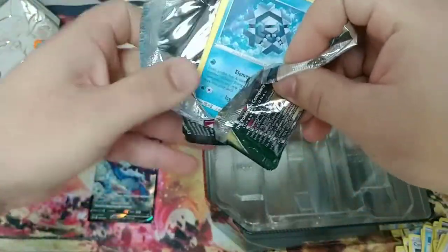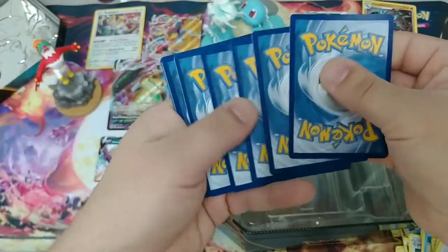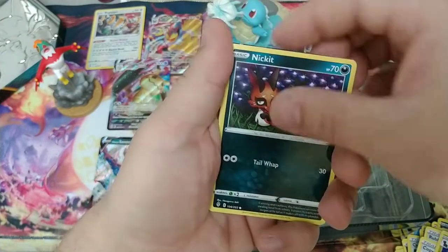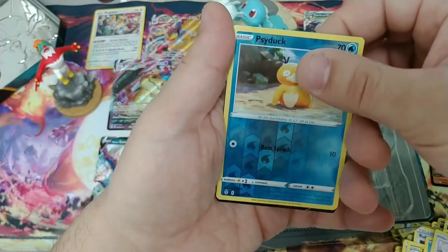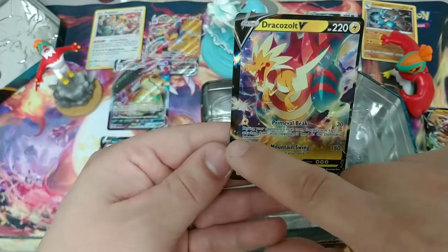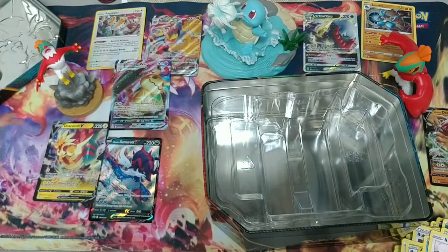Last pack — can we do better than an error pack full of Reverse Holos? That is a thick code card back there. Four from the back — we got something peeking back there too. This was not a bad tin at all. Rubber Gloves, Copycat, Zweilous, Cryogonal, Nickit, Dwebble, Rufflet, Roggenrola. Got the Reverse Psyduck. And Dracozolt V — pretty please? No. Got the Dracozolt V though! Oh wow, look how off-center that is — so thin on that side. Dracozolt V. That's cool — did not have him yet. I'd say Samurott wins, but you guys be the judge.